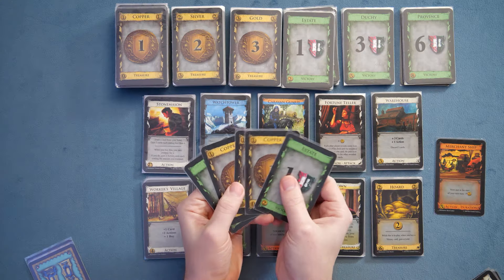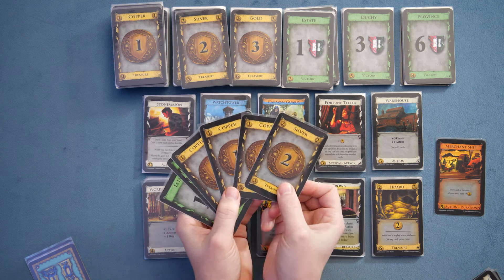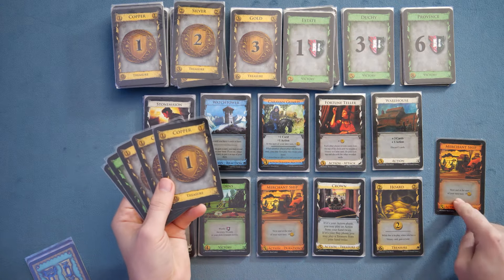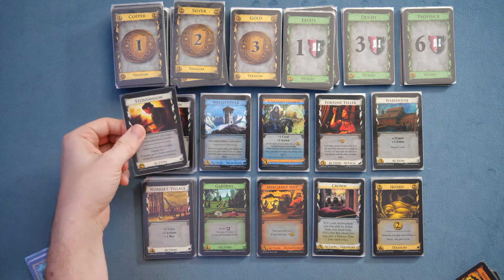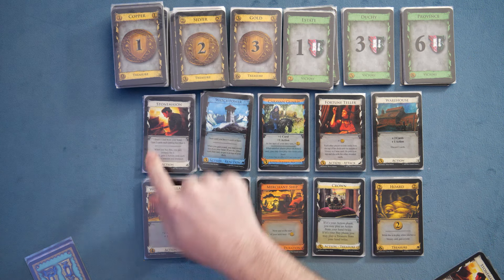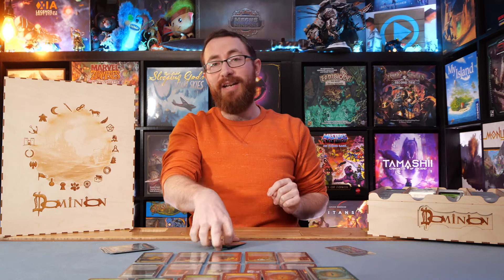We have some coppers to work with. Initially I consider buying silver, but actually I have two more money from the merchant ship duration card executing at the start of this turn. So let's buy a stonemason and overpay, getting two action cards costing three each — two caravan guards. They give you plus a card and action at the start of your next turn, and they're also a reaction that can protect against attacks.